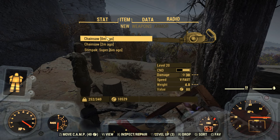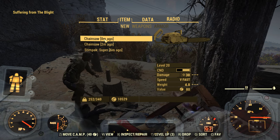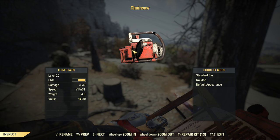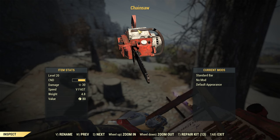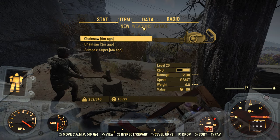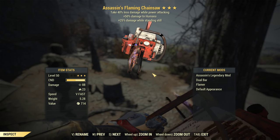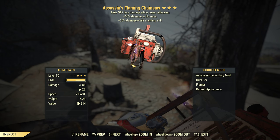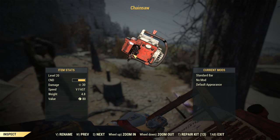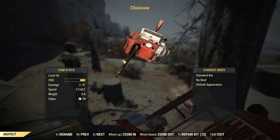This one is only level 20 - something weird happened here. But it's alright because you can scrap this one. You need to scrap chainsaws in order to get the dual bar mod. The dual bar has two chainsaw blades side by side. The single bar chainsaws here only have a single blade, so you need to scrap them to get the dual bar.